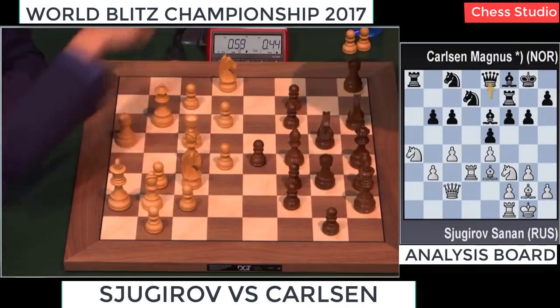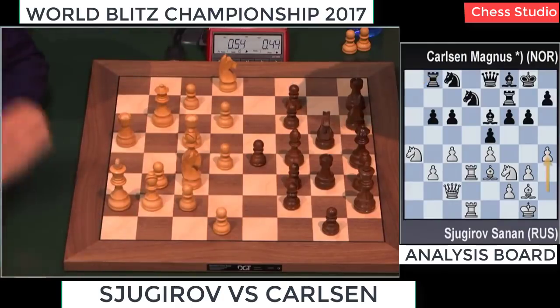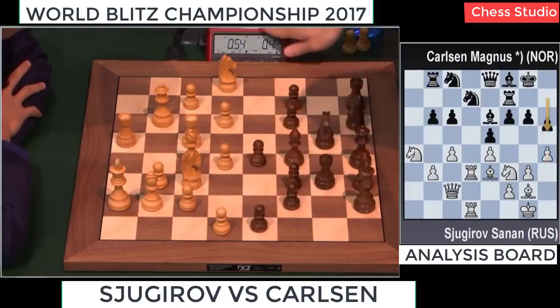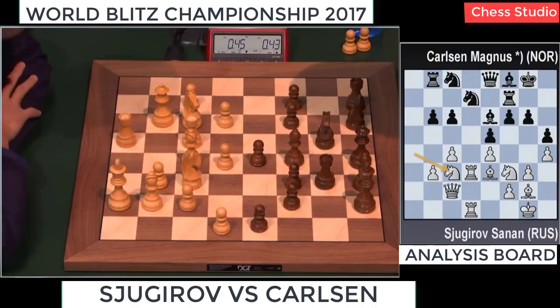Queen e8. h4 — with the potential idea to go king h2 and bishop h3, to swap the light-squared bishop, which would make Black's life even harder. h5 was stopped. h4, h5 — well, it's like the first reaction: your opponent plays h4, you go h5.